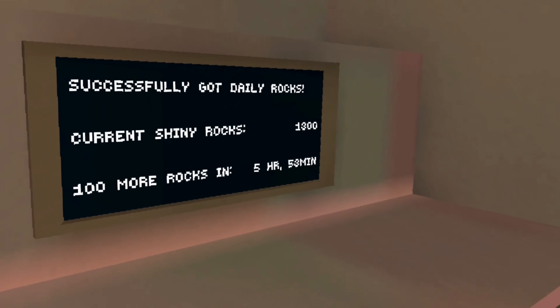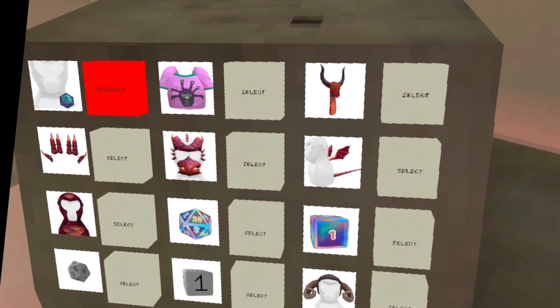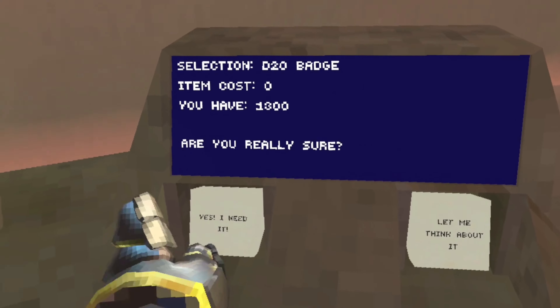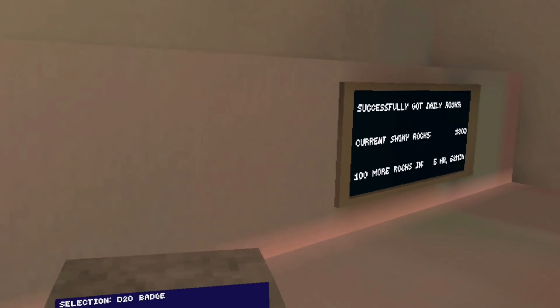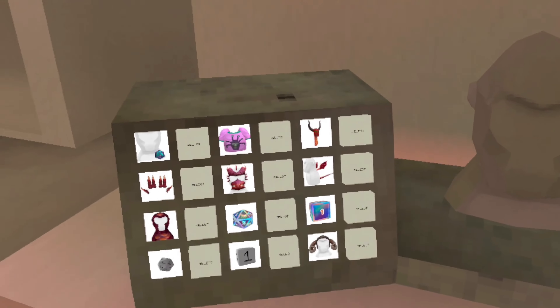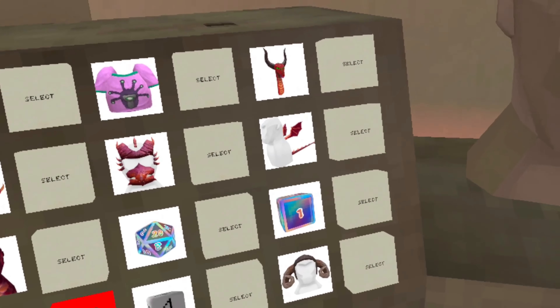Let's go buy the badge — I have 1300 so I'm gonna buy the free badge. I equipped it so I got it right here. Would you want to purchase this item? Yes, I need it! And I got the free badge.